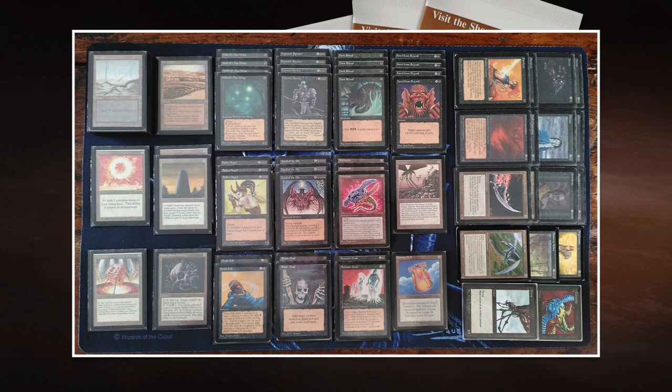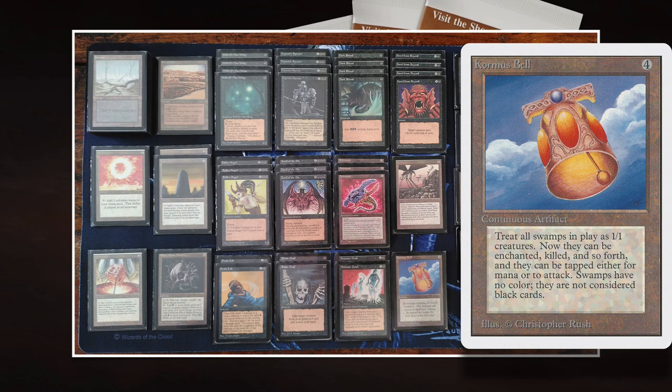Because Lord of the Pit requires a sacrifice, I think a lot of cards in his deck are kind of steered towards making sure that there's a creature to sacrifice to the Lord of the Pit. And I think the most interesting card that does that is Kormus Bell. Kormus Bell is an artifact, and it makes all your swamps into 1/1 black creatures. They're still swamps — you can still tap them for mana — but they're also 1/1 black creatures. So he can then sacrifice a swamp to the Lord of the Pit, getting an upkeep cost of: sacrifice a swamp.